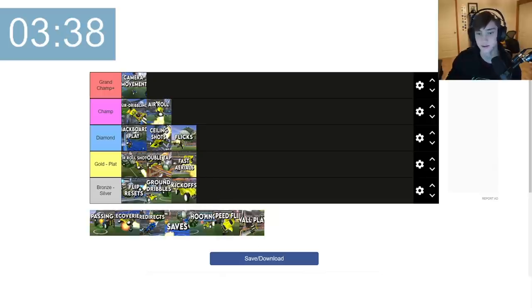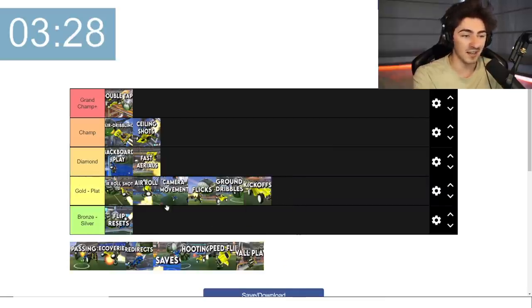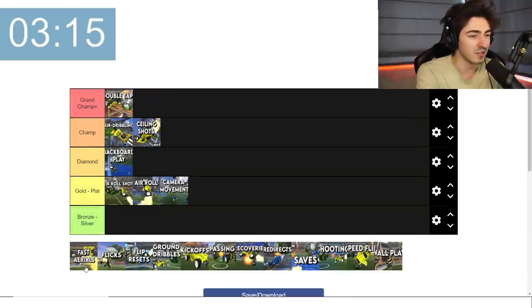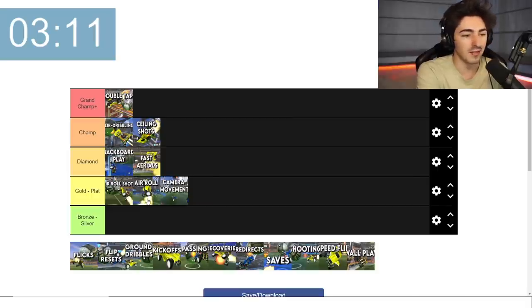Now kickoffs — this is definitely bronze or silver. You should be learning those as early as possible. Kickoffs — gold to plat. I attribute gold to plat to when you are understanding the ground game completely. Fast aerials — maybe in plat you'll start using them. I would say you start practicing them in gold. Fast aerials — you should definitely be doing this at gold to plat from the gameplay I've seen.